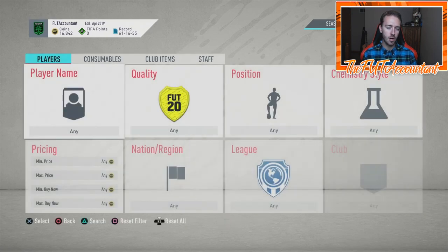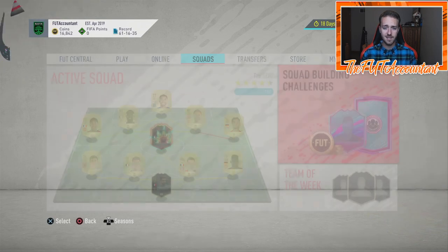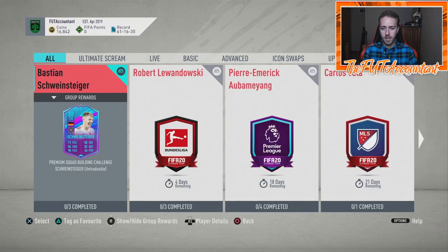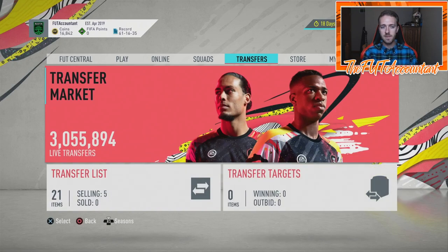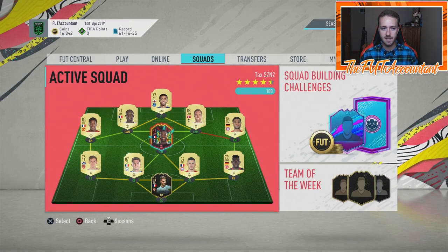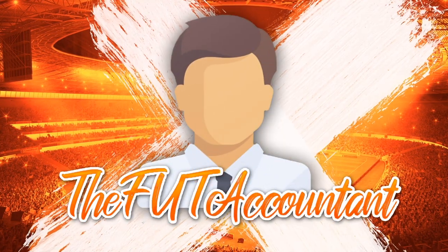Watch those blue cards — if we get enough supply from them, if EA does a couple packs that make them tradable through SBCs or however they come onto the market, that could bring some supply into the game and be another opportunity for gold cards to drop this week. They keep dropping these SBCs that supply gold and supply packs, and that's why you see these cards dipping down so much.